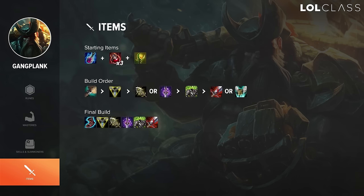For item build, you can start with a Flask or a Doran's Blade depending on how the lane is going to play out. If you think you're going to get harassed a lot, it's probably better to start Flask. Otherwise, Doran's Blade is pretty decent to start with and it sets you up to rush a Triforce later, which I think is the most important item — your core item should be Triforce no matter what. Following that you have several options: you can go tanky, you can get a lot of damage with Infinity Edge, you can also get a Youmuu's Ghostblade which is a pretty decent second item. You want a mix of offensive items and one or two defensive items so you don't get blown up.